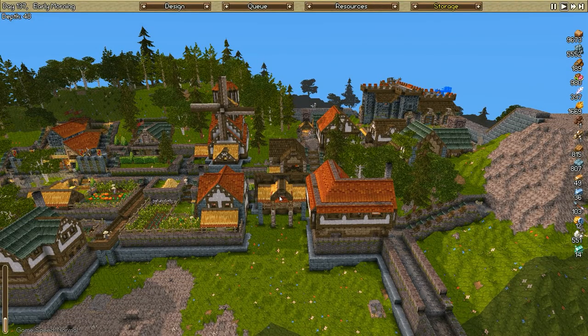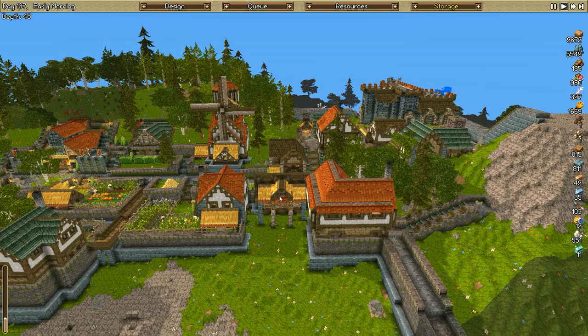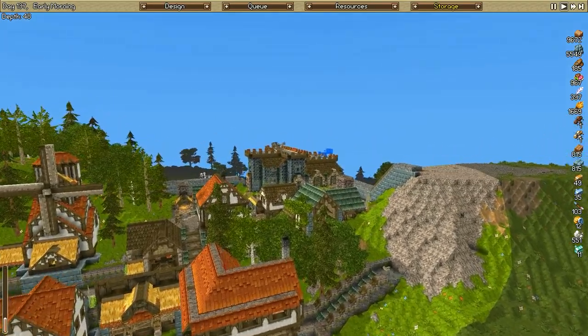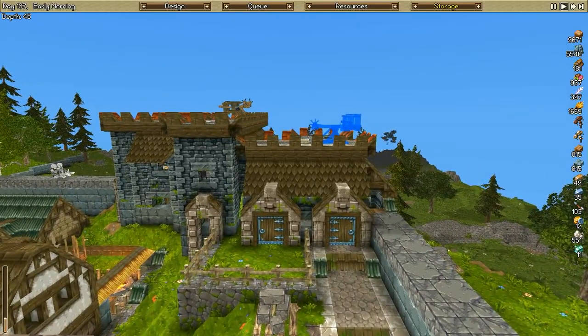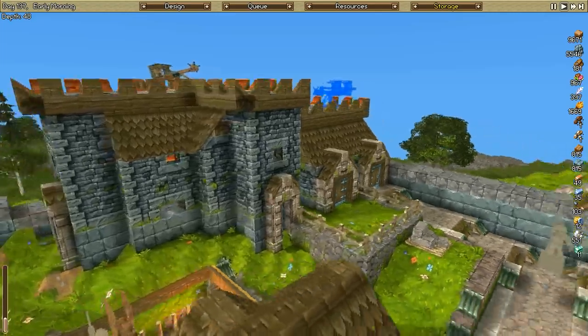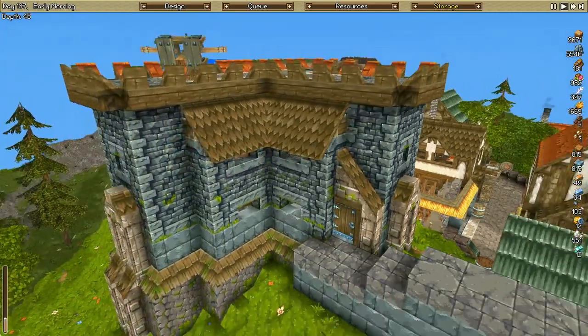All right everyone. I hope that wasn't too jarring of a speed build, but that was about an hour cut down into two minutes. I was building for an hour and then basically ran out of resources and had to shift some people around to get enough stone again to continue building. The speed build covers most of the foundation and a lot of the wall building. So let's go ahead and go over what we did today. This is our little fort - even though it's probably not that little - but it does its job nicely.